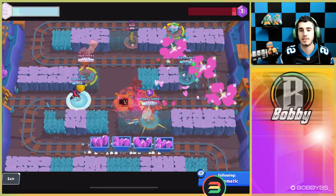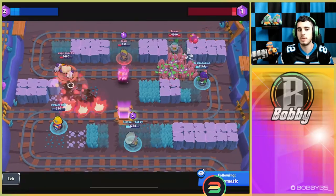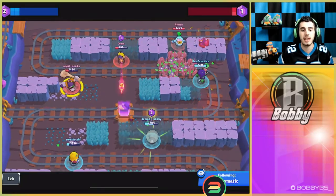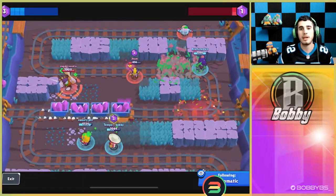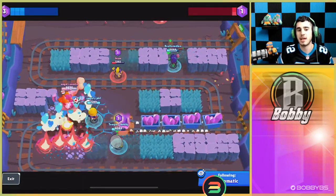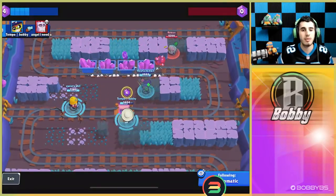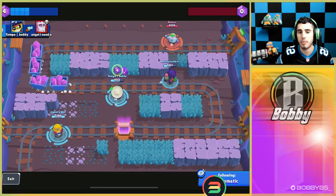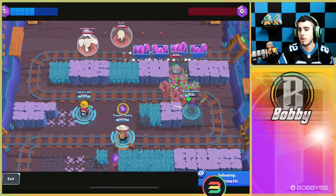In the 15-win challenge, you get gadgets and every brawler is maxed out even if it's not maxed. Take advantage of that. With Poco, I never use the gadget on my own — I always go right beside a teammate and use it. Your job isn't to get kills, it's to help your teammates get kills. Don't get too aggressive. Just stand in the mid, heal them, give them the proper heals they need, and pick up gems when they come to you.